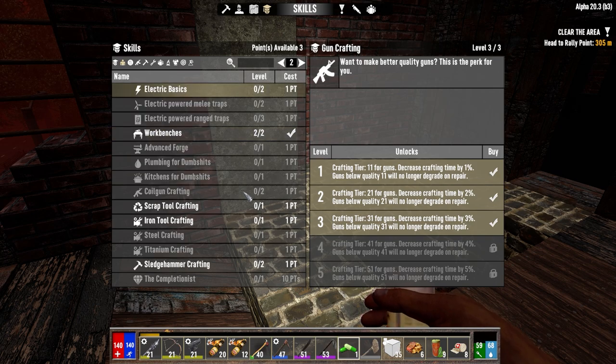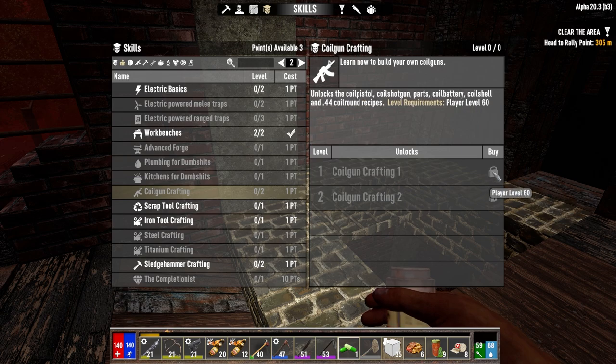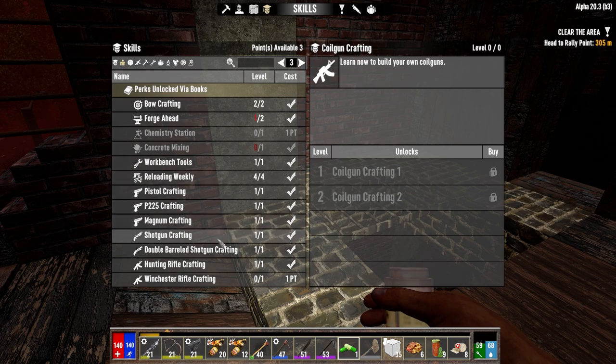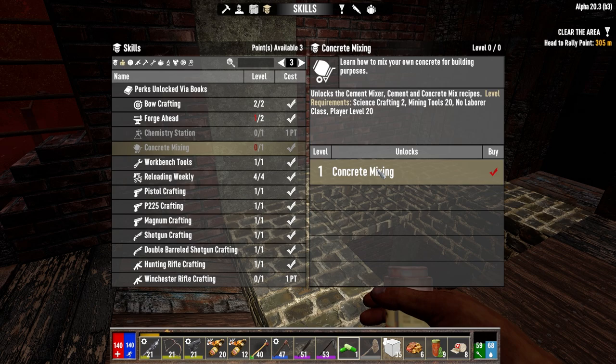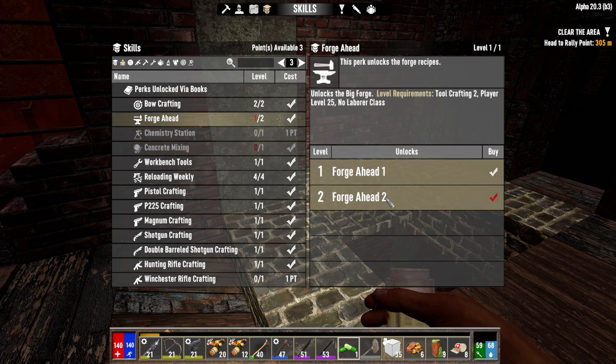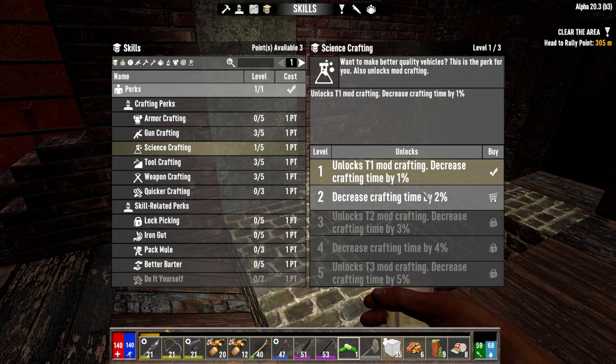We may have to add two into science crafting, because I think that gives us the ability. This is level 60 or 50 — so we don't have to worry about that. Coil guns are level 50 or 60. So we have the ability to make most stuff now. The canvas station I think is science crafting two. Concrete mixing is science crafting two. So we do need to put a point into science crafting two. Player level 25 for the big forge — so we've got a few levels to go. Let's put one in here — we've got two points left.